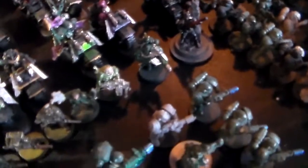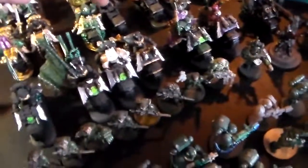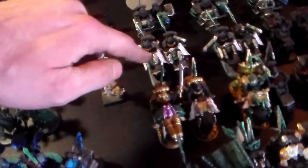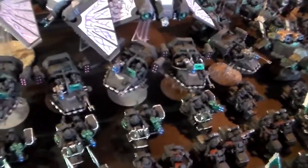Over here I've got my Ravenwing. This guy's an old-school chaplain that I rescued — an interrogator chaplain — and a tech marine, a praetor, a command squad, and one knight with a cannon. These three here are the first ones I painted so I kept them so I knew where I started. There's one bike squad with a couple of plasma guns and all the bikes have multi-melters.